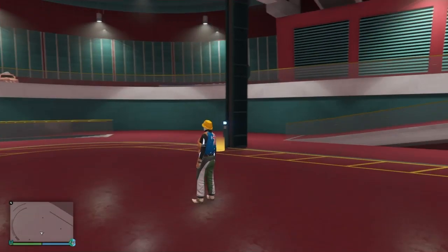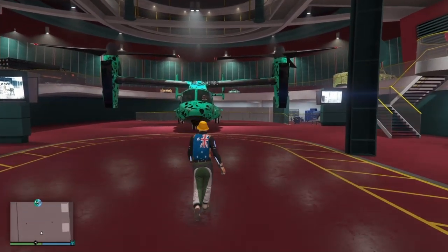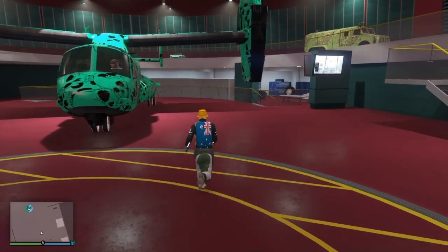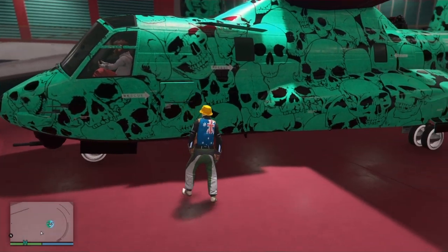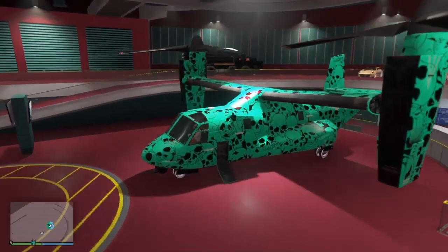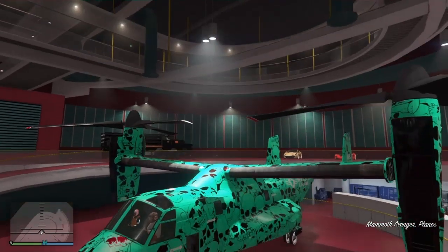All right, we've loaded in. My friend's got the skull livery on there, 3D paint, modded Benny's wheels, a set of bars in pure white. What you want to do is walk in while he's in the driver's seat, then start spamming right on the D-pad consistently.